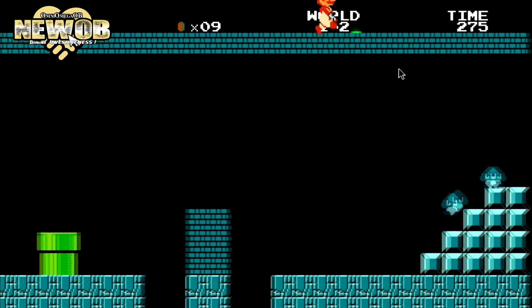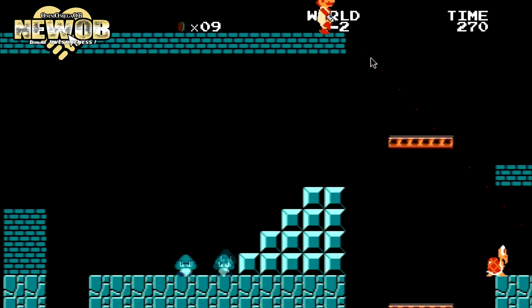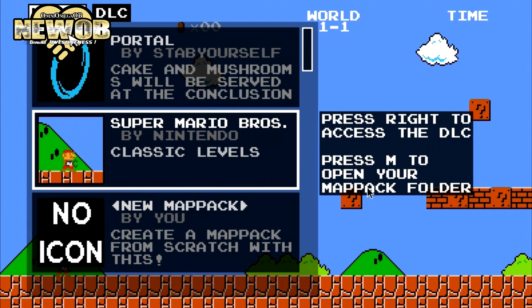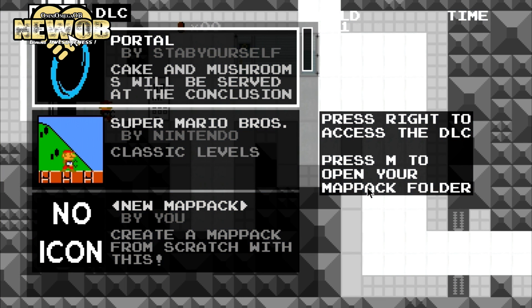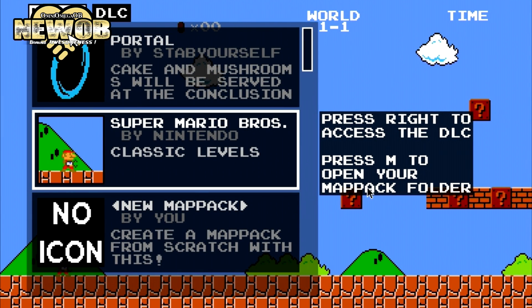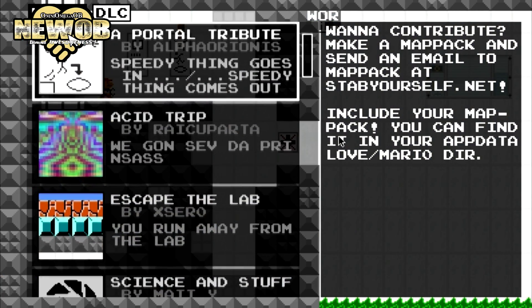To get to places that you usually would not be able to get to. Let's take a look at some of the other options this game has to offer. It's got a level editor where you can make your own stages, which is pretty awesome. There's a map pack — a special designed game for Portal Mario — and of course you can also create your own and download new content.